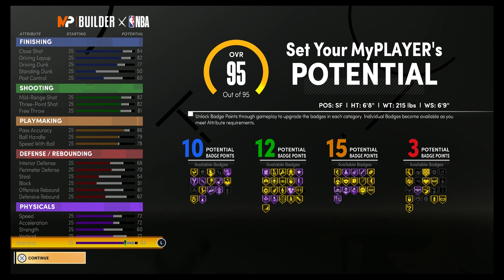For your playmaking, you'll have a 90 pass accuracy, an 83 ball handle, and an 82 speed with ball. For your defense and rebounding, you'll have a 72 interior defense, a 74 perimeter defense, a 58 steal, a 55 block, a 65 offensive rebound, and a 66 defensive rebound. Your physicals at 99 overall with the gym rat badge would be 80 speed, 80 acceleration, 68 strength, 80 vertical, and 92 stamina.